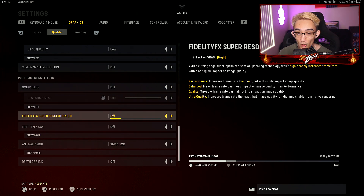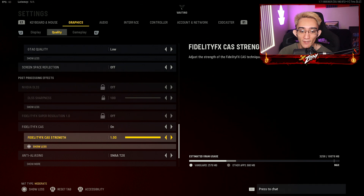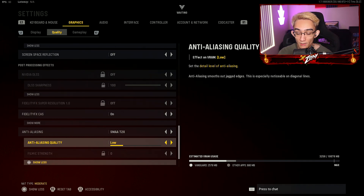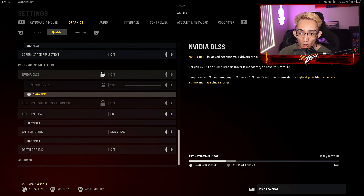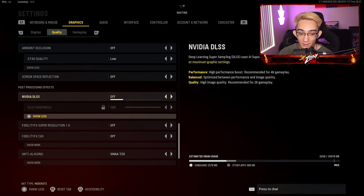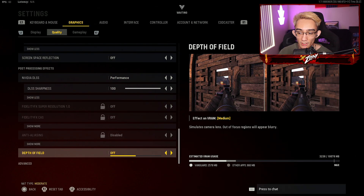If you do have it enabled — let's say if you are on a 1440p monitor — I've noticed a lot of people recommend this. You want to turn on your fidelity CAS to on, hit show more, make sure you have the CAS strength set to 1.0, and then change your anti-aliasing from Filmic to SMAA T2X. Set your anti-aliasing quality to low. What this does is it takes away about 20 frames, but if you're on a 1440p monitor it increases the quality of your gameplay. Personally, I can see just fine with NVIDIA DLSS on performance and maximum sharpness. But if you're willing to risk 20 frames, by all means go for it.